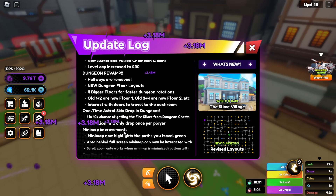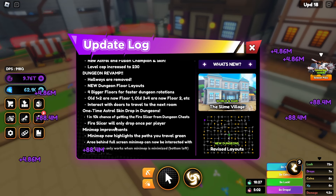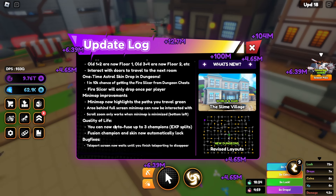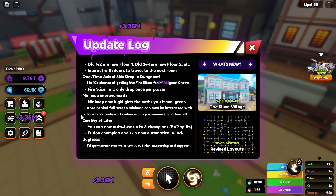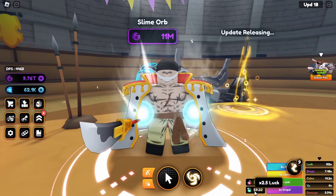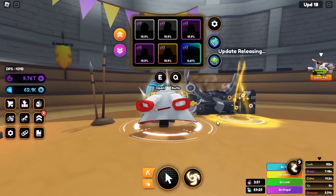There's a one-time astral skin drop in the dungeon — that's going to be crazy. It's a 1-in-10k chance of getting the Fire Strike Slicer, which is pretty cool. It will only drop once per player. And there are some quality of life changes and bug fixes as well. We still don't have a new pass yet, but that's fine.